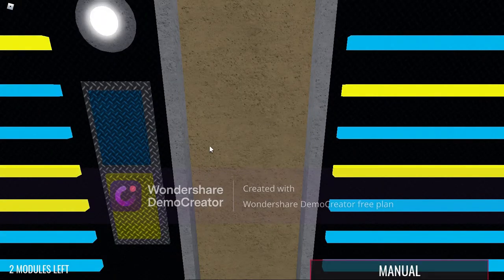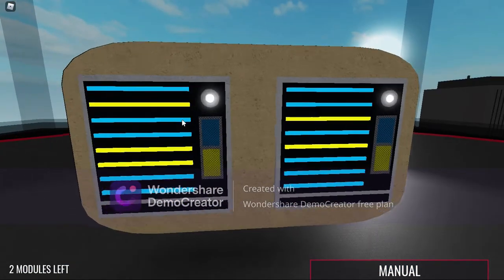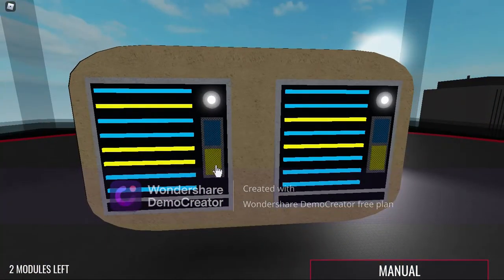What am I even looking at right now? Am I supposed to select 1 and complete it? I guess not. Well I guess we try the other one. Oh wait, what if I zoom out? Now it makes more sense. There we go, now this should be a lot easier.